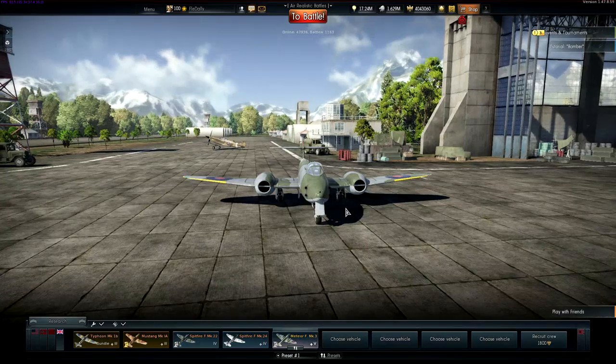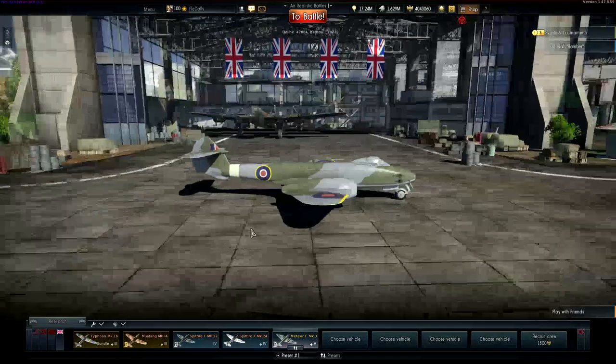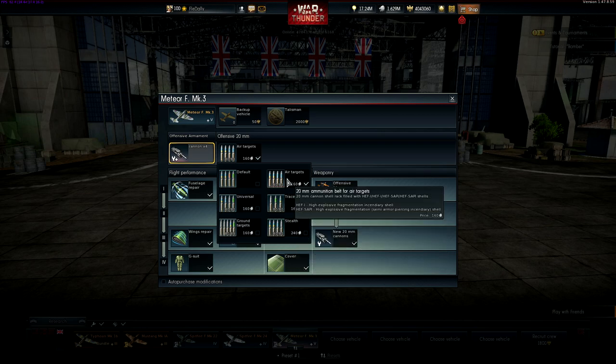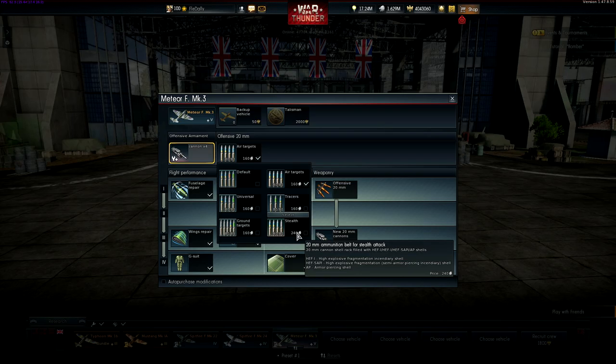It's been buffed recently in the last two or three patches, and it's been patched with the new air target ammo for the British, which are pretty much stealth rounds — there's no tracer shell at all. What makes the air target so much better is it cancels out the AP and loads the HE high explosive fragmentary semi armor-piercing incendiary shell. In that one round you get the high explosive potential, the armor-piercing potential, and the incendiary potential. Maybe it's just better to shoot the HEF SAPI as fast as possible.